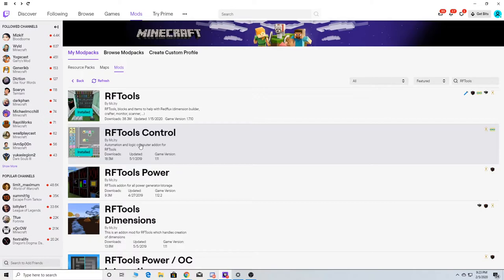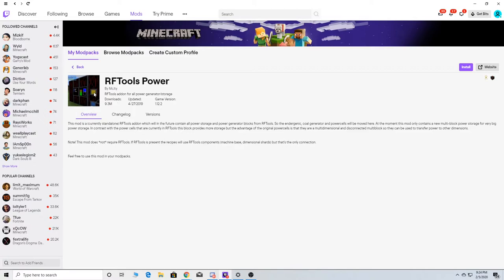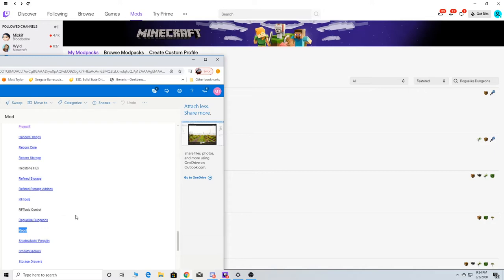This one you can actually put stuff in and all. You've got the controller. RF Power — I'm not sure exactly too much about that one. I'm assuming it's just like the other ones — just power for it, so we'll install it, why not. Then we got Rogue Dungeons, which is very good to have.